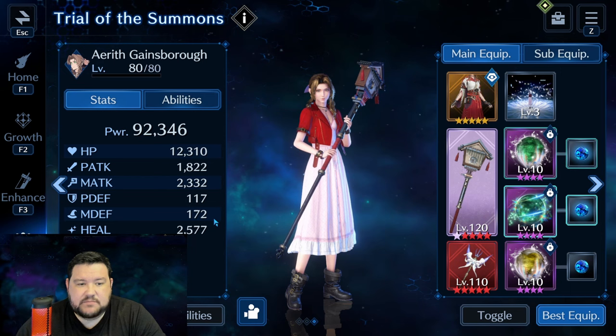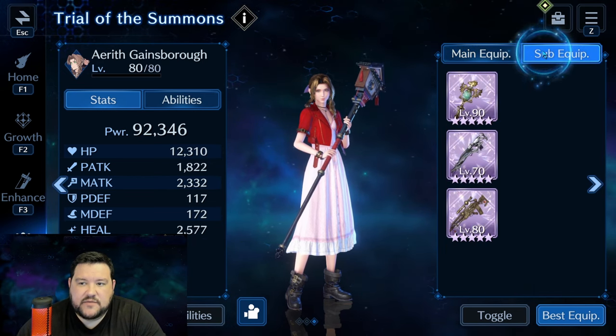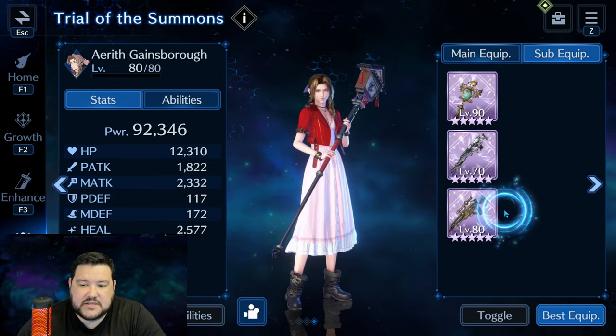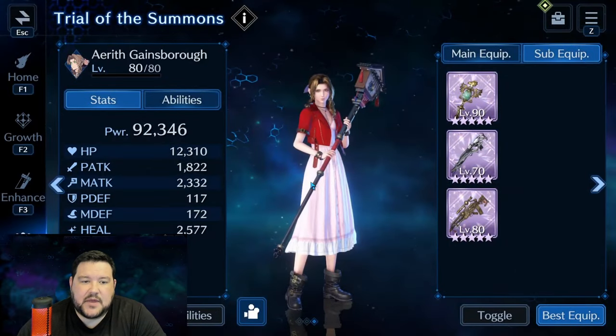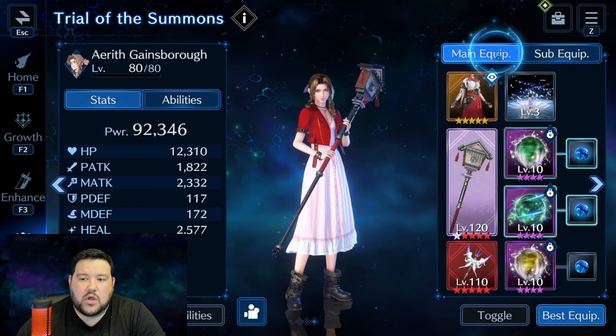We really paid attention to HP, heal, and magic defense. For sub-weapons, it's pretty obvious — magic defense and heal, magic defense and heal. I also brought the Rifle of Leaven for Water Resist, and since Aerith is going to be the tank, some Water Resist on her will go a long way.